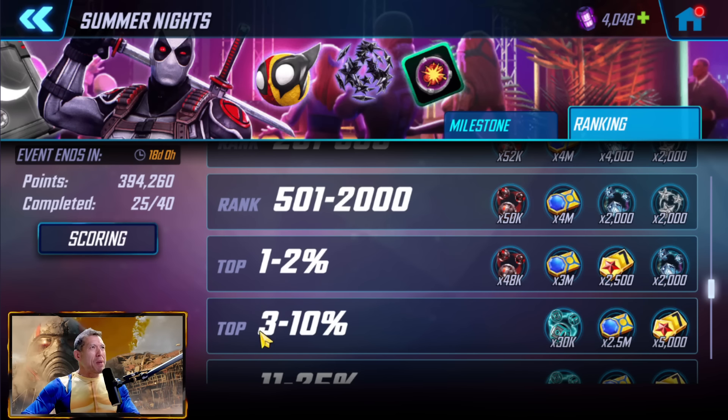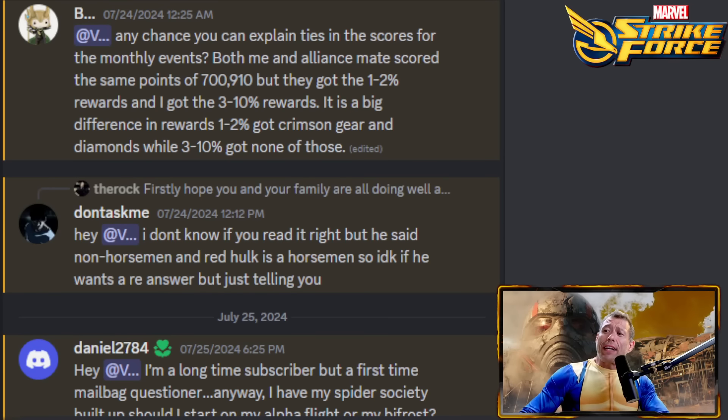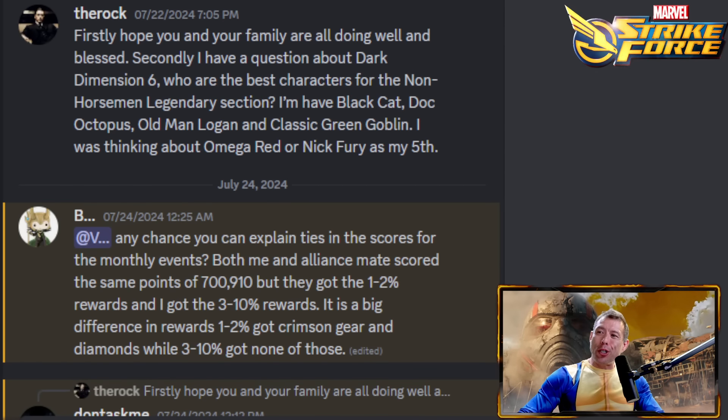Hey Valley — a note that Red Hulk is a Horseman, so the question about non-Horseman Legendary characters in Dark Dimension 6 needs clarification. Normally with Dark Dimension recommendations I say just follow the most current top-tier suggestions for the lower levels, but Dark Dimension 6 has a specific non-Horseman Legendary section. Black Cat is great, Doc Ock is great, Old Man Logan is great, Green Goblin Classic is great, and for your fifth — Omega Red or Nick Fury.